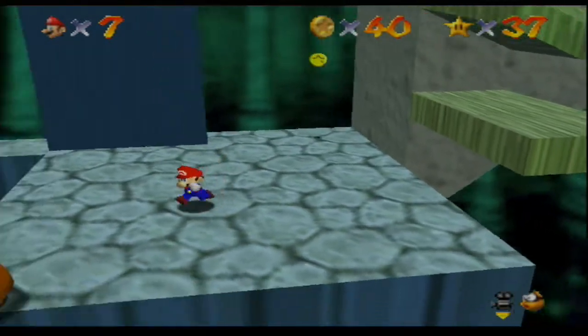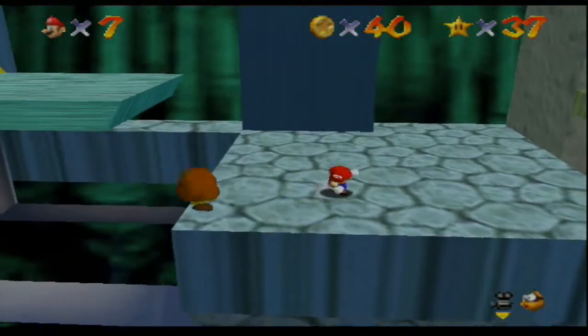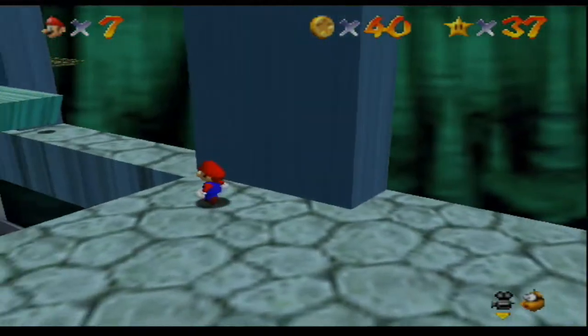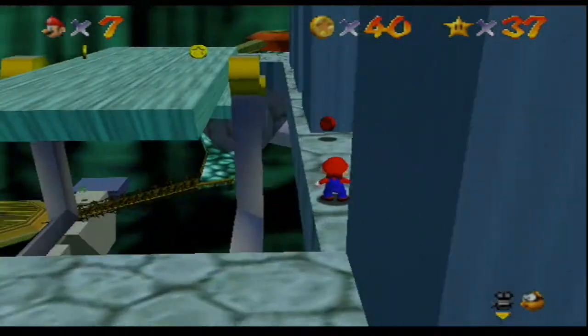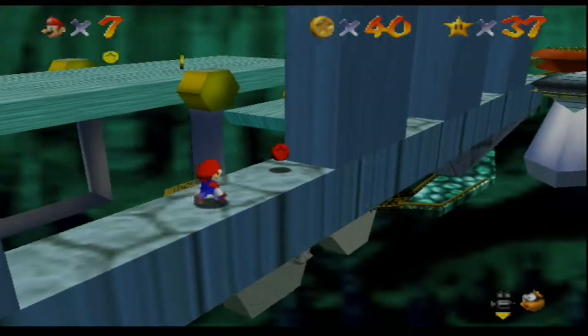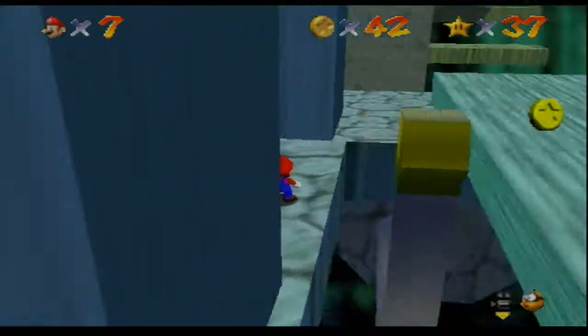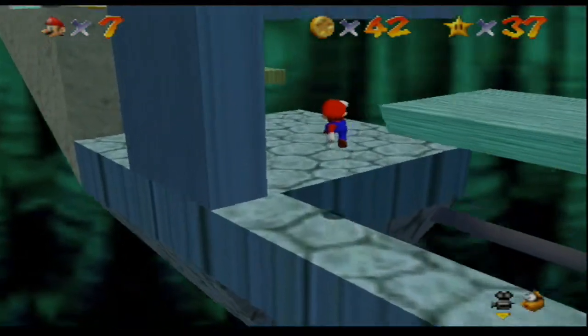I'm going to go ahead and kill these Goombas again because I don't want them bothering me. Hold on. Can you put a good camera? Don't fall off and die, Mario. Please don't. Now I'm going to jump. Okay, that's a good angle. Oh my god.